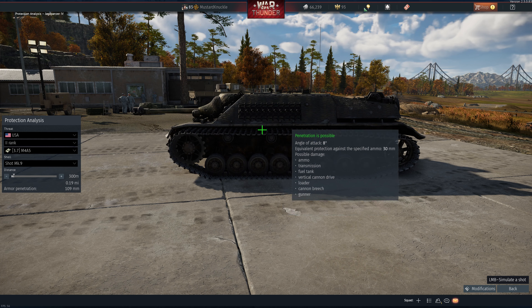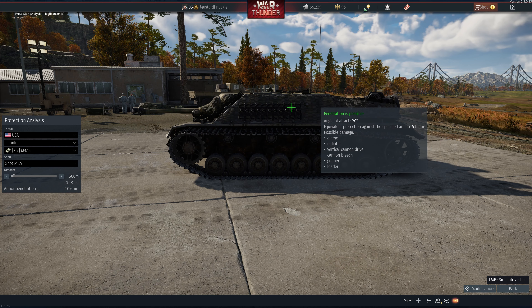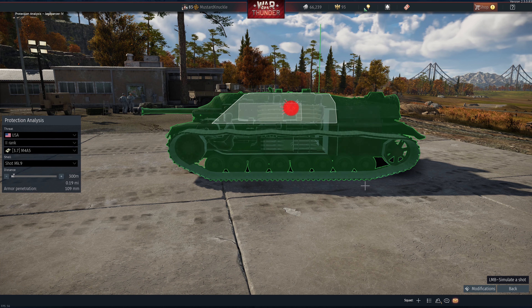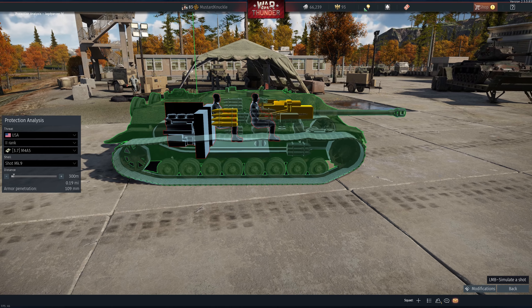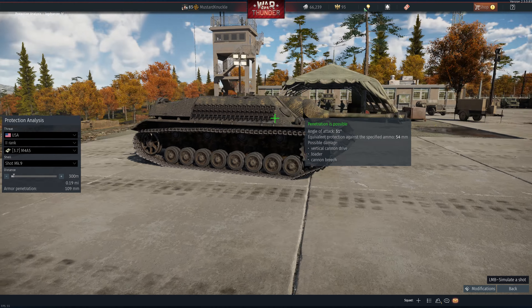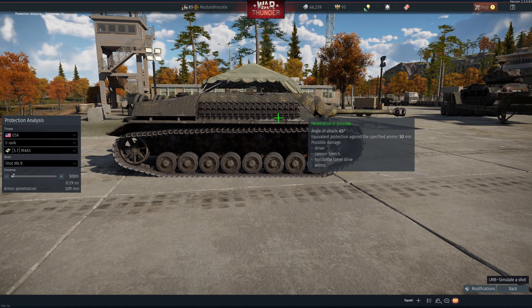Down lower here, the whole side is free rein. If you can get it stopped, you can take out pretty much the majority of the crew. From the back, immobilization — take the engine. You can see you can get into the crew compartment from the back, so as you get the engine, you might get a couple bonus crew members there.